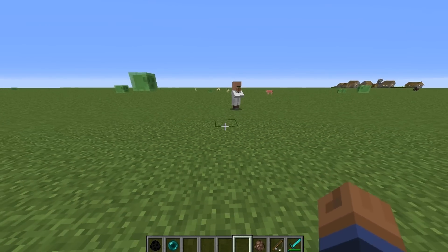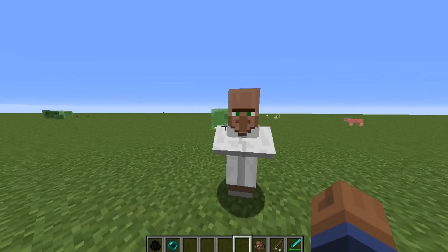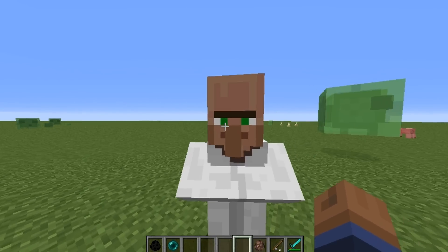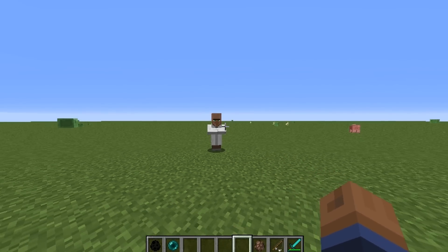They also added team-based options for collision. So let's say we're on a team — we'd be able to push other people but not push our own teammates. I don't know exactly how that's going to work, but it sounds really, really cool and I think it'd be awesome.